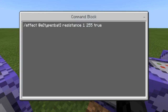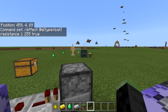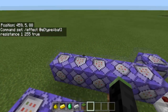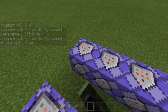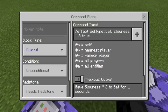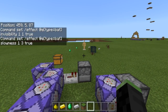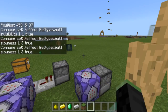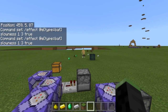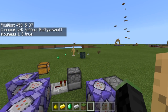This one is giving the bats resistance so that you can't actually punch the bats when they're flying around and you accidentally get impatient or whatever — so you don't kill them. And then this one is giving the bats invisibility. This one is giving the bats slowness so that they're not super crazy like they are right now. If you put it on slowness 3, which is actually what they need to be flying at, they will fly a lot slower and then have a better chance of dropping in a whole bunch of different areas rather than going super fast.